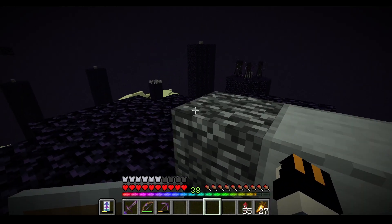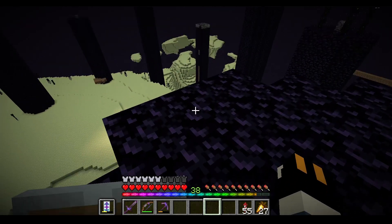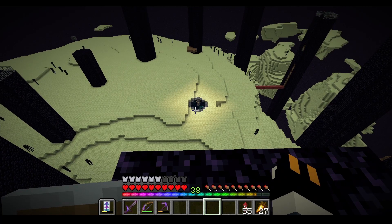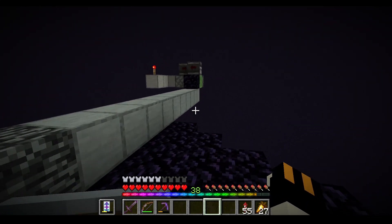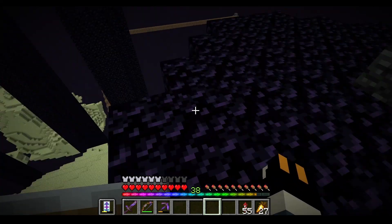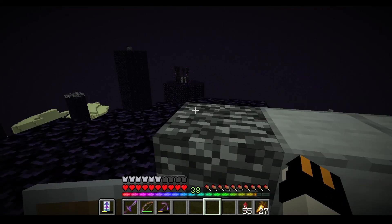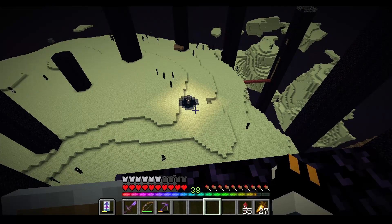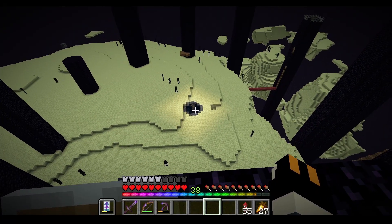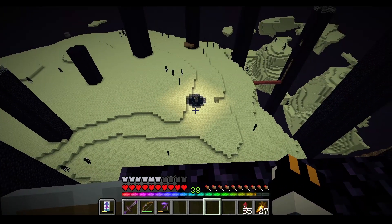What I'm going to do is actually not summon the dragon. I'm going to steal an end crystal — I'll finish off the ritual without actually summoning the dragon. The crystal is going to spawn here, triggering a redstone contraption that steals the end crystal. Then I'm going to destroy one of the end crystals down on the pillars so the dragon cannot respawn, and I'll take that crystal with me back to the overworld.